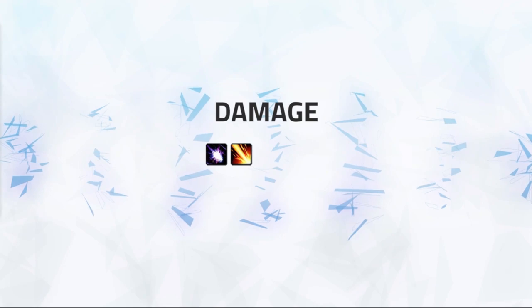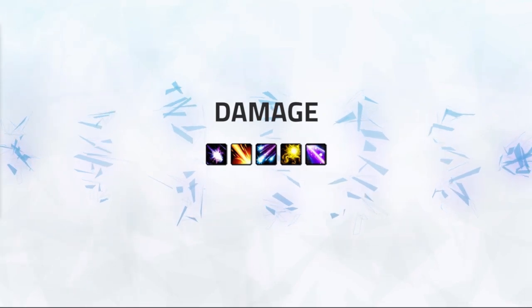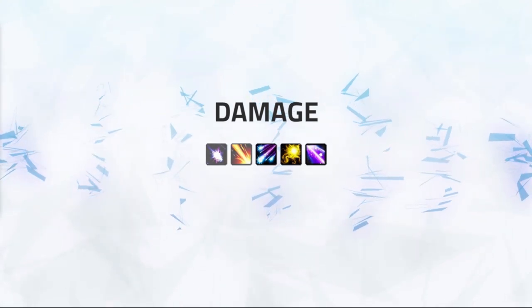Balance Druid's basic damage breakdown in arena consists of 5 spells. These are your 2 DoTs — Moonfire and Sunfire — your 2 Generators, which are Lunar Strike and Solar Wrath, and then finally your Spender, which is Star Surge. The simplified damage rotation is to first get your DoTs up on the target: Sunfire and then Moonfire.